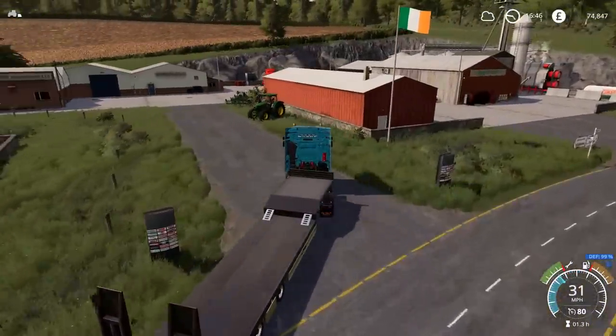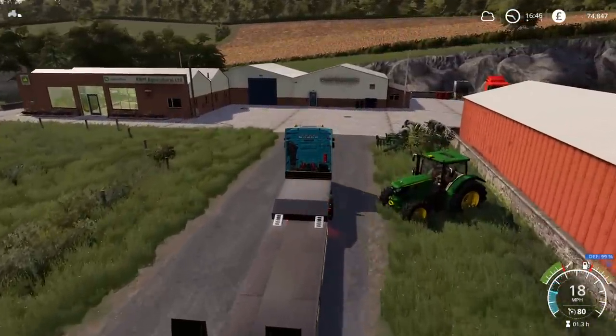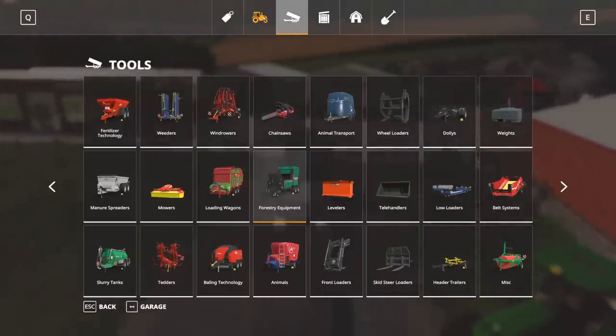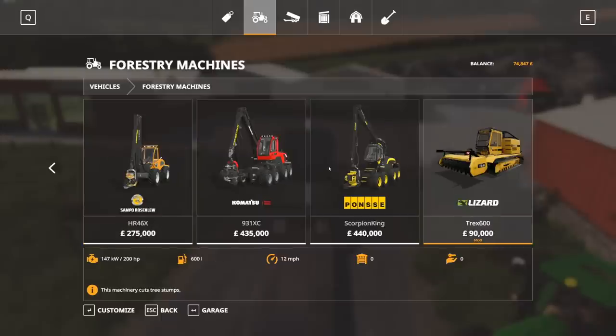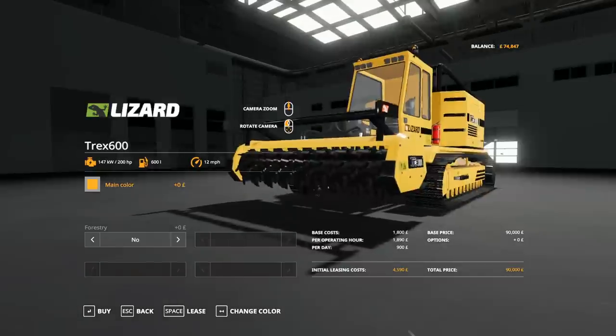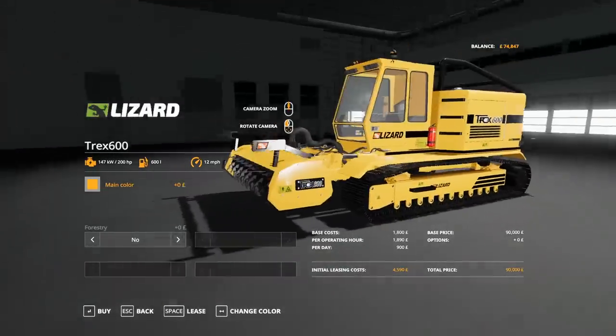The Trex 600 is going to be leased. I suppose it would be useful to keep since when I'm putting more trees in I'd need to get out the original stumps. But I can't afford it at the moment, so I'm going to lease it and then when I can afford it I'll probably buy it.